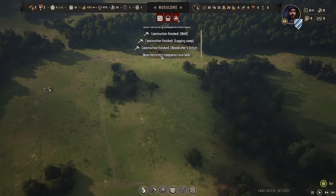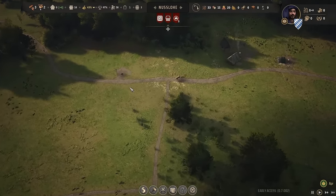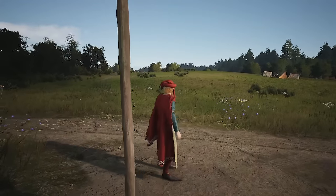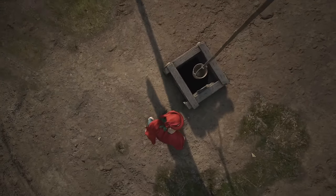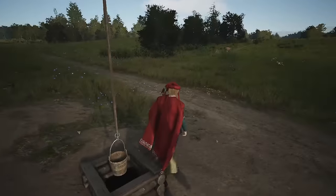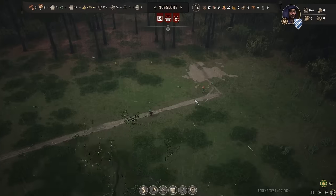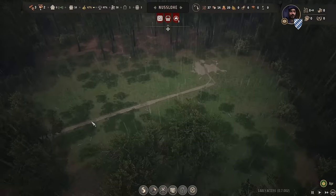We could put the plots right up to this tree line, making sure they have enough space. We have a wide backyard and there's still space for an additional plot. We're going to put this down, leave a space here, and fill it out as we go. We're getting pop-ups — for example, new mercenary company available, which doesn't really mean anything to us yet. Warfare will come soon enough. And they've built a beautiful well as well, though I really wish we could build it much closer to the actual housing.